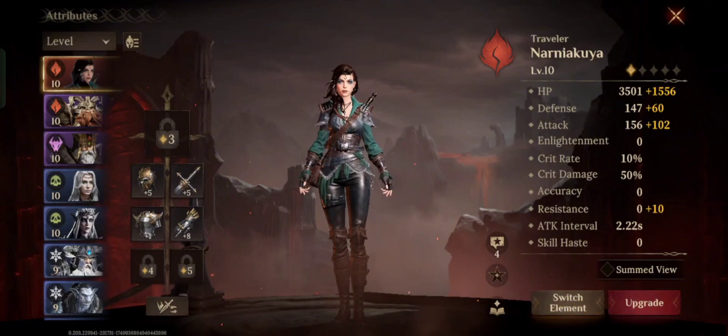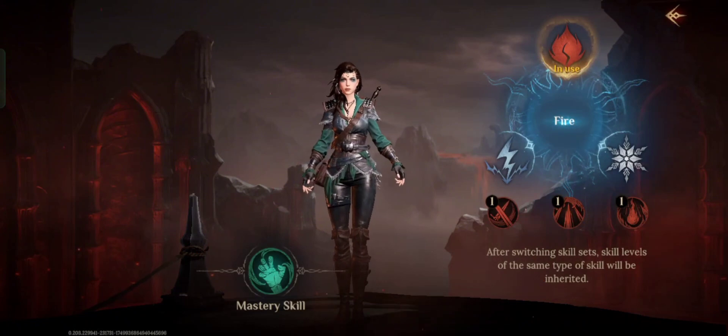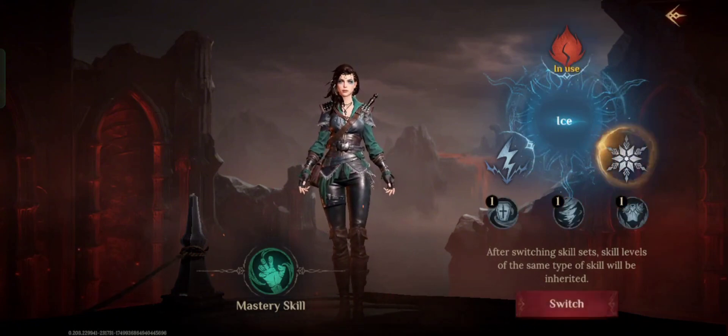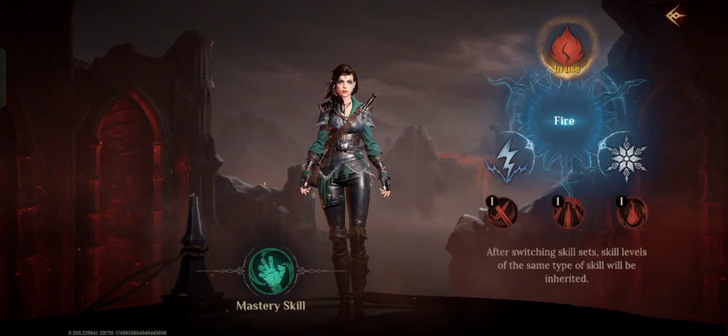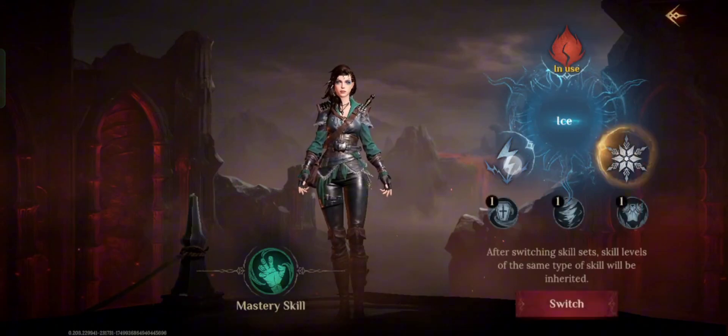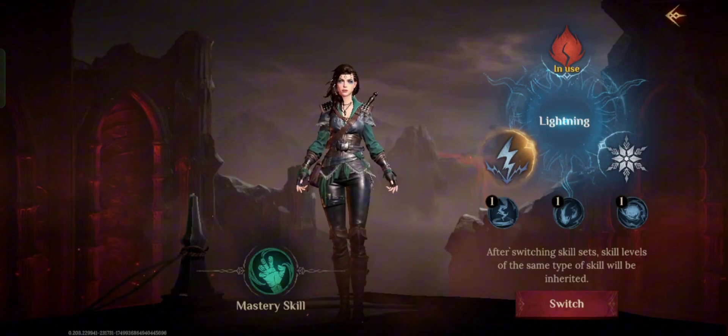Tap the switch element button at the bottom of your screen. As you can see, there are three elements for your hero: the first is fire, then ice, and lightning. If you have not yet unlocked an element, it means you haven't progressed far enough in the game.